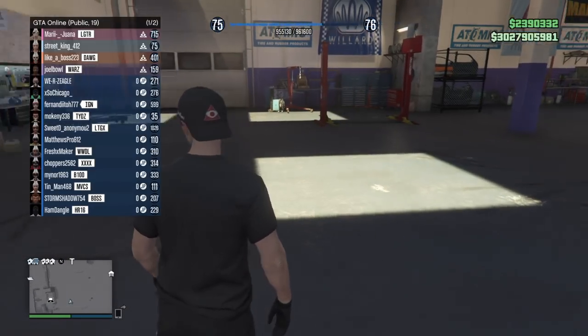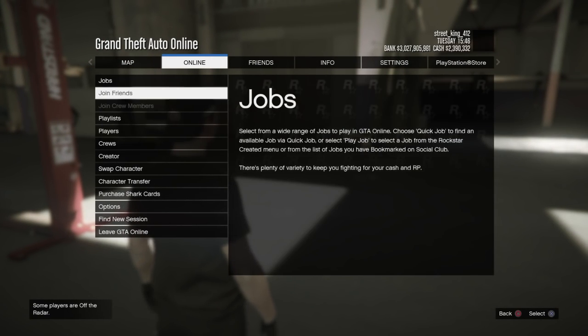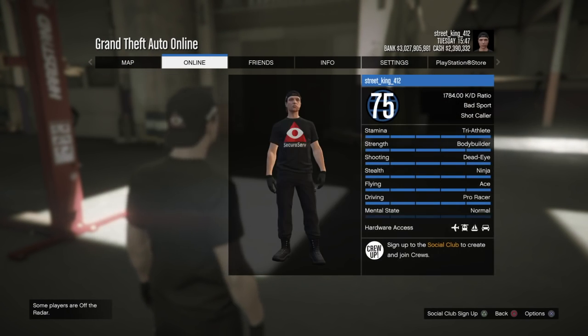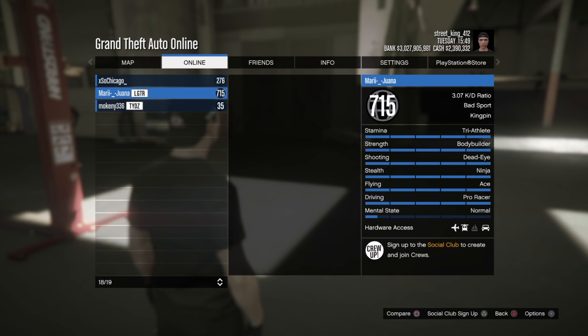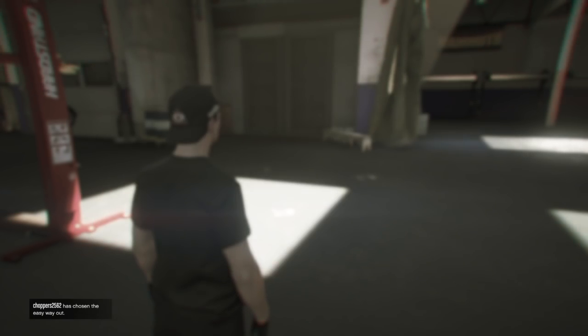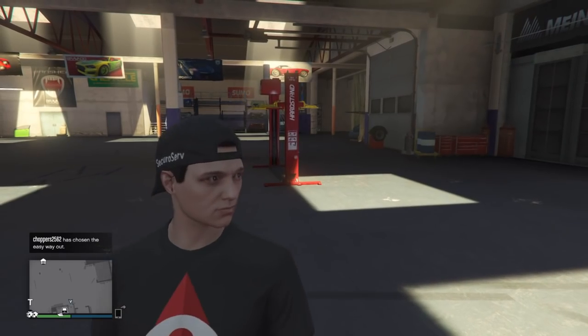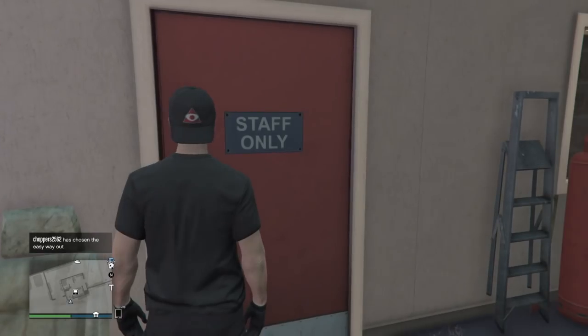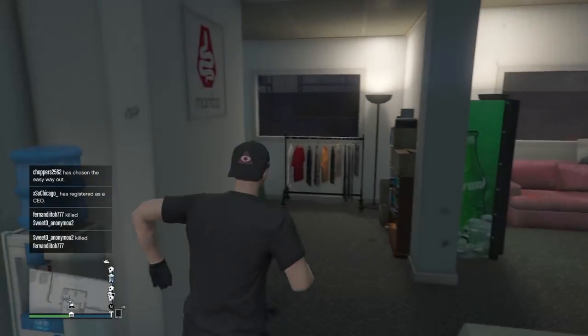I'm gonna prove I'm in the bad sport lobby — look at that list of people, everybody's got dunce caps on, everybody's bad sport. This is gonna be a glitch on how to get the dunce cap off. Not the bad sport itself, but how to get the dunce cap off in the bad sport lobby. So anyways, let's get straight into it.